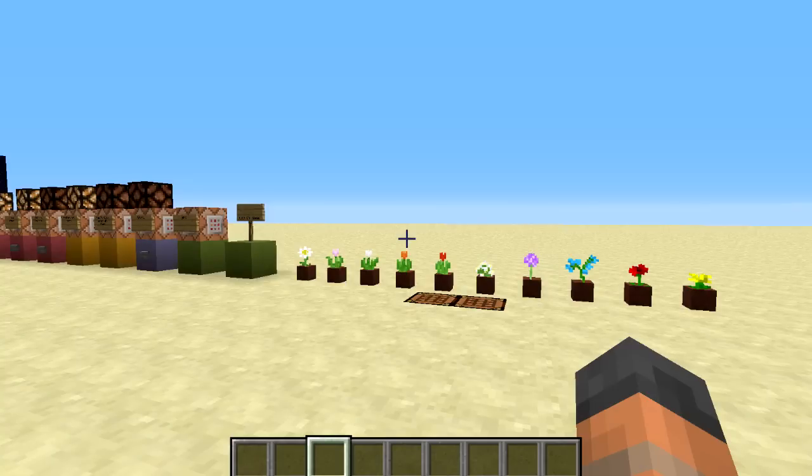One very important thing: structures will now be saved. Structures are nether fortresses and witch huts, and there was a worry that the new terrain generation would displace them. Mojang have found a way to fix this, and it means 1.6.3 will be coming out as well. From that point onwards, when we move to 1.7, all structures in existing worlds will be saved.